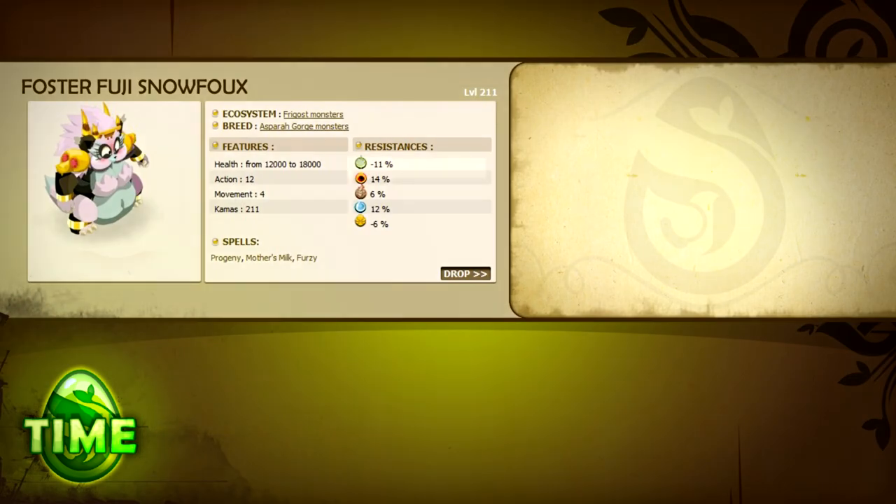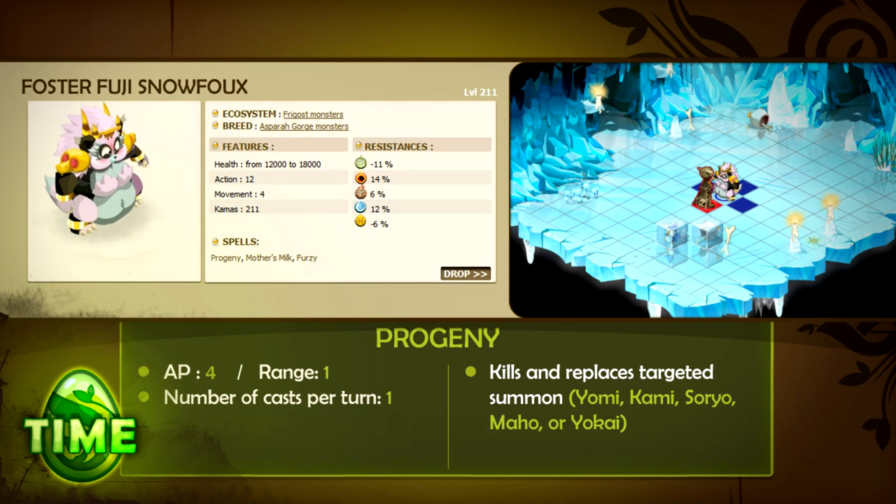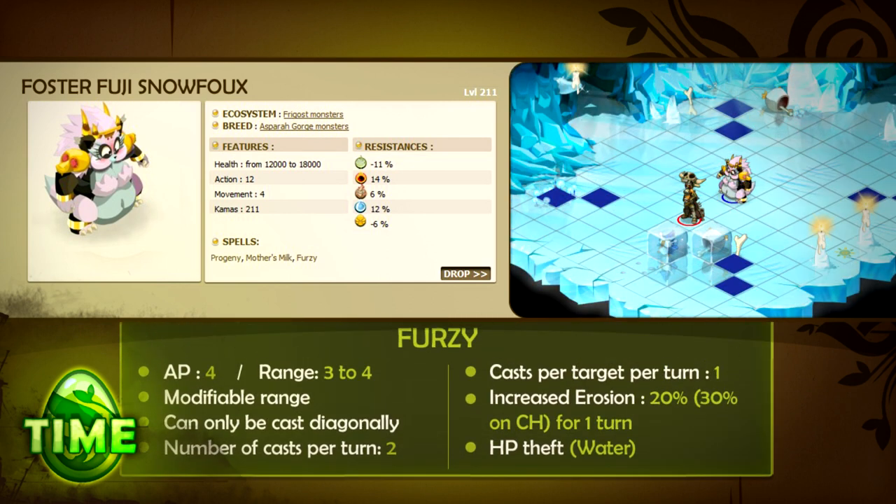Before you run off to try these tactics, let's talk about how to deal with the 500-pound pink gorilla in the room — the Foster Fuji Snow Fox. The Foster Fuji Snow Fox is weak to air and neutral damage. She has 12 AP, 4 MP, and 3 spells. Progeny instantly kills an enemy target in melee and replaces them with a random Snow Fox dungeon monster. Mother's Milk heals allies around the Fuji and increases their damage for two turns. Furzee, cast diagonally, increases the erosion of an enemy target for one turn and steals HP with water damage. Unlike the Tingu, the Fuji does not have an invulnerability state, so you can attack it early in the fight.